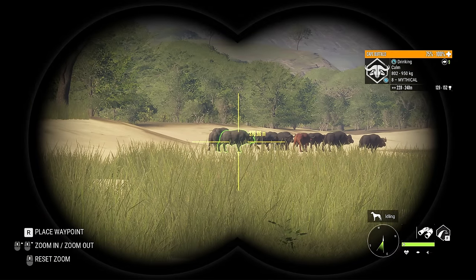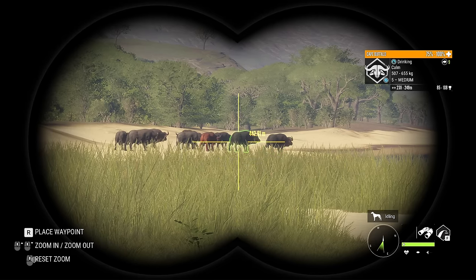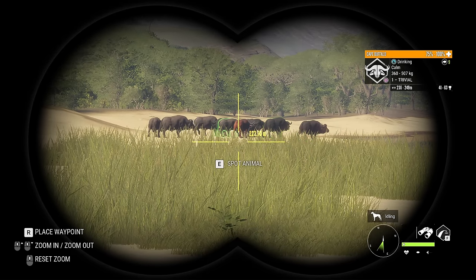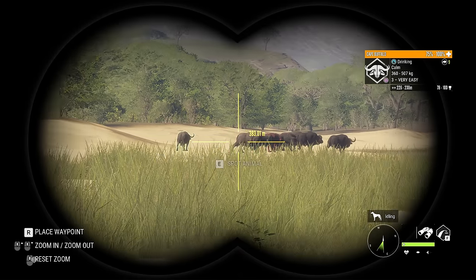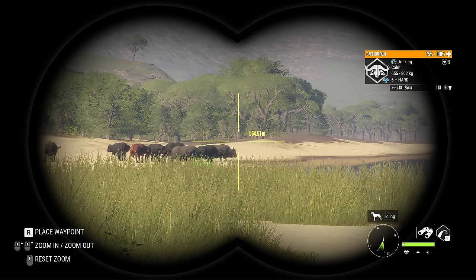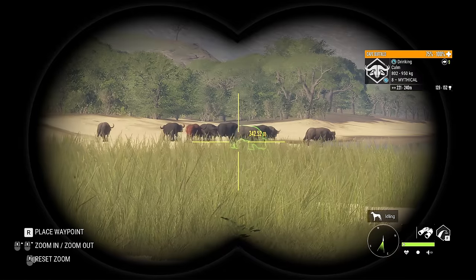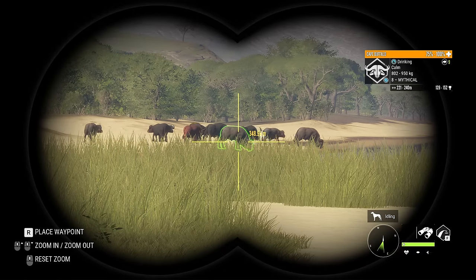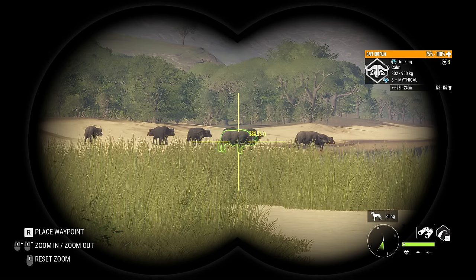I don't even know what levels we should be leaving. I'm going to assume for sure fives and then maybe level sixes as well. Let me know if you guys have done a herd management grind for Cape Buffaloes before — it's definitely something new to me. I'm going to assume level sixes and fives since I don't believe the male buffalo can be anywhere below a five, maybe a four but it's definitely not common. So I'm thinking we leave fives and sixes and anything that spawns lower than that as well.